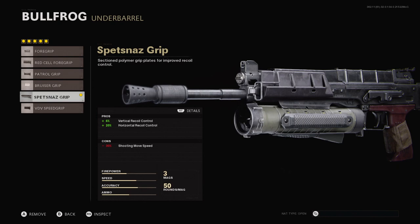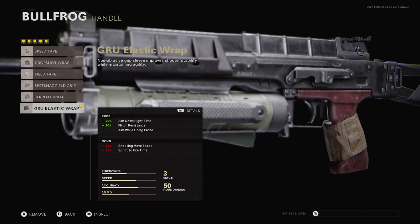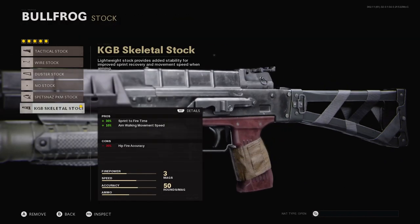The Spetsnaz Grip is really important — it makes this weapon a complete laser with pretty much no recoil at all. In your handle section, of course you want the GRU Elastic Wrap; that's on every SMG no matter what. And you want to run the KGB Skeletal Stock — it's going to help you with that sprint-to-fire time, and when you're ADS you can walk a little bit quicker.